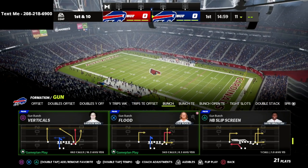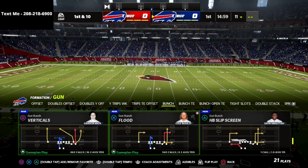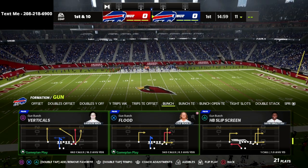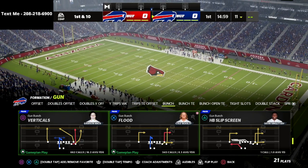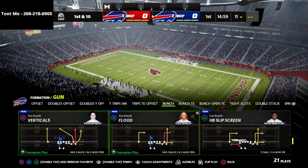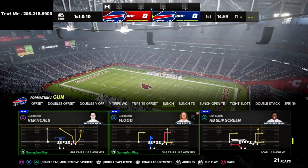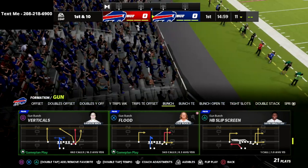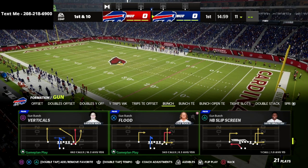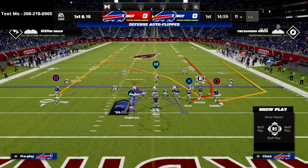This is the gun bunch verticals, and this is probably the best cover 2 beater in the game in my personal opinion. We're going to set this up really simply — it's going to allow you to have a high-low on the left side with the crosser. You want to do this ideally with your bunch to the short side. This is something that John Beast was doing earlier in the season, and also something that Skimbo has been doing — Skimbo is in my opinion the best gun bunch player year in and year out.